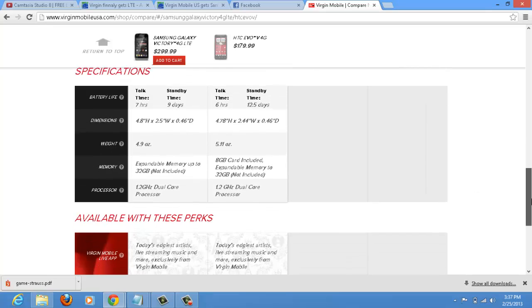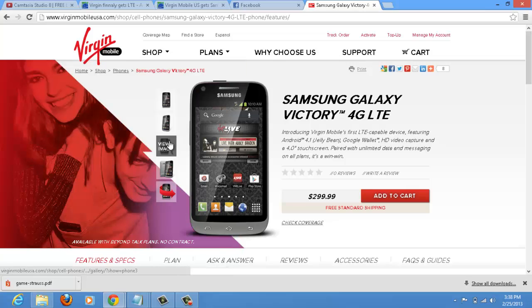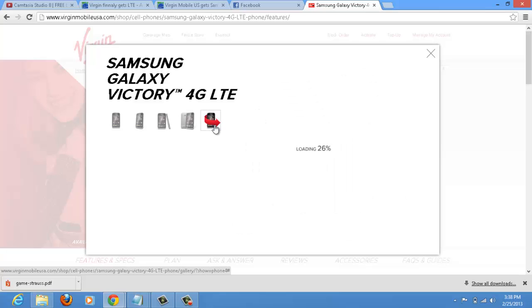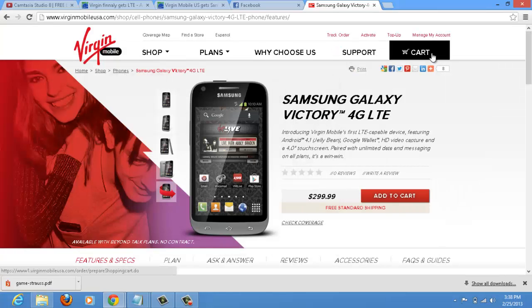Processors are about the same. Let's get a better look at this phone — it does come with the keyboard. This one doesn't really show it clearly but it does come with the keyboard. So what do you guys think? This is Virgin Mobile's very first 4G LTE phone. I'd still be curious to see what the keyboard is like, but it comes with Jelly Bean — yes.